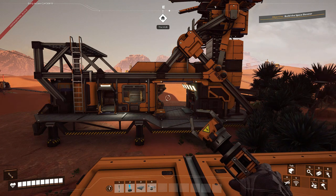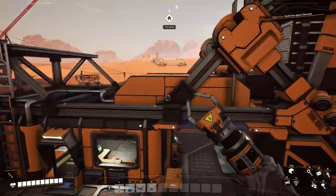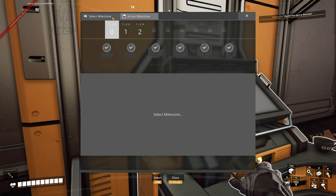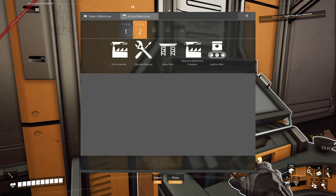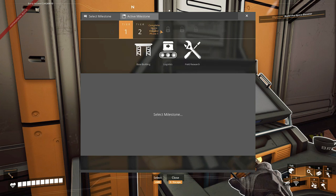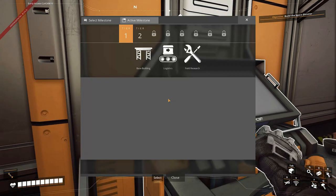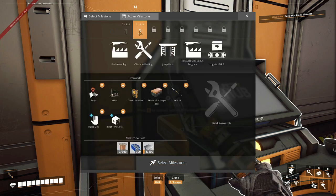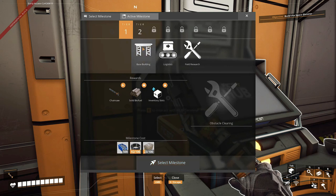So we ended off the last episode completing the hub, and now we've got all of these fun things we can do. Tier 1 and 2 we have for now, so we can work with that, but all of these are locked and they need the space elevator, which is a big machine. This episode we're going to work on these few, and then next episode we can go on to the space elevator.